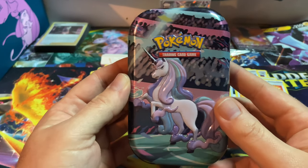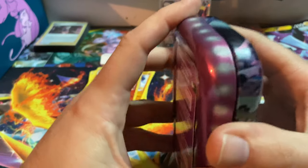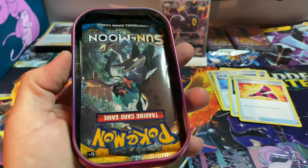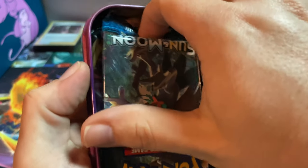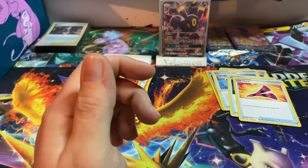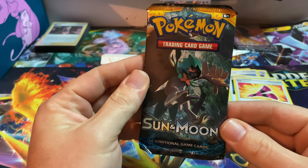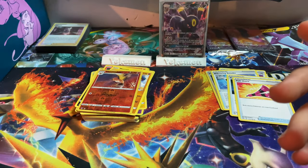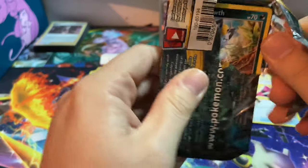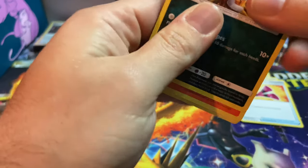Last tin of the opening - that's Galarian Rapidash. And look, another Blastoise coin - there's your picture card, setting that aside. Last and final Sun and Moon base set card. I am glad to see they're putting more newer sets into products like this.